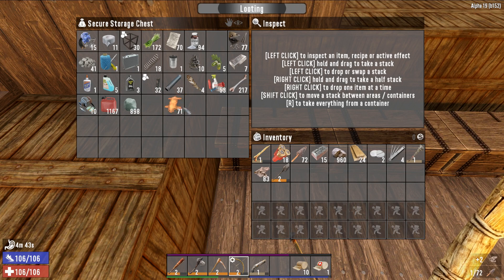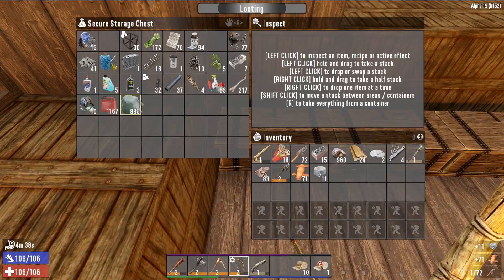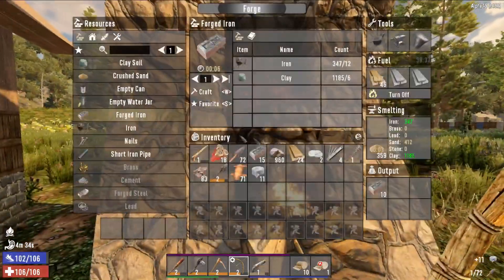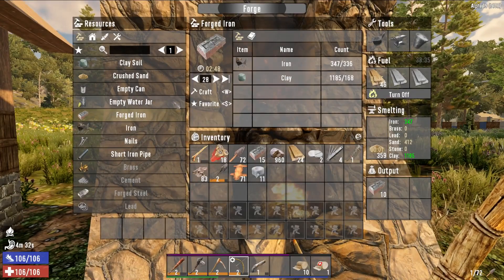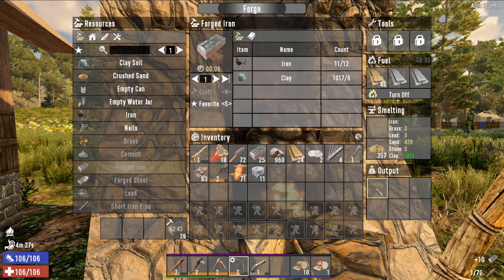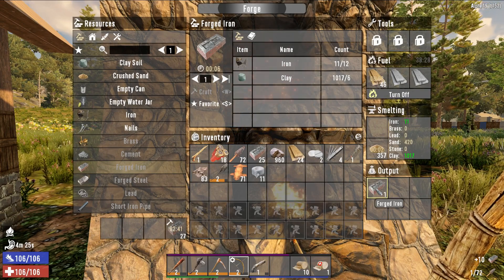Let's get rid of that. I will keep the duct tape and leather because I'll need some more for tools. Let's see how our iron is doing — I did get a little bit more studded. So now 28 forge iron to come out here. After five more forge iron I'll be able to make a fire axe, which is going to be a lot better than my current one.